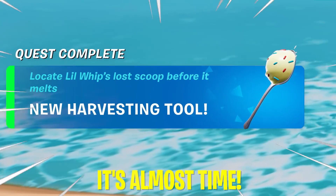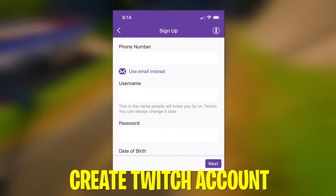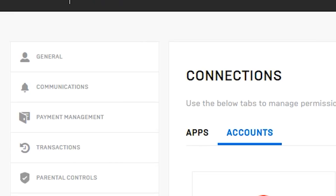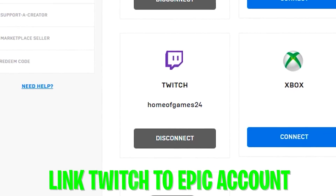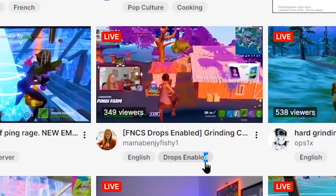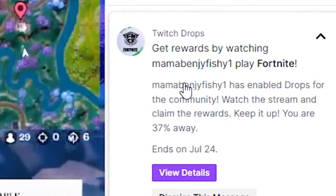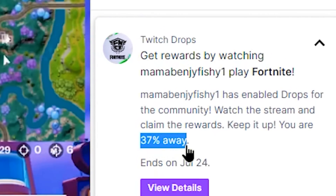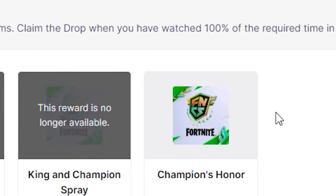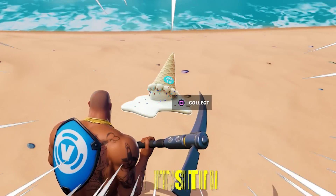Our next reward will only be available for a few more days. To unlock it, create an account on Twitch.tv, then head to the Epic Games website and link your Twitch account to your Epic Games account. After that, go back to Twitch, click Browse, and find any stream with a tag saying Drops Enabled. Watch a stream — for example, Mama Benji Fishy playing Fortnite — and we're already 63% of the way there. A few moments later, we're able to claim the new reward. Just hit Claim Now, and just like that, that was probably the easiest reward ever.